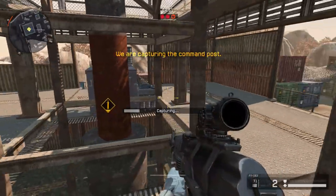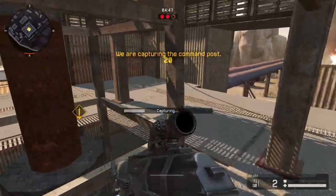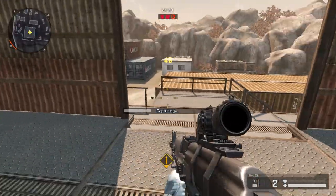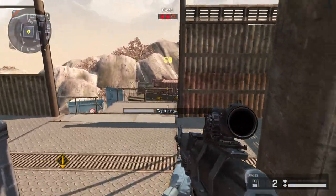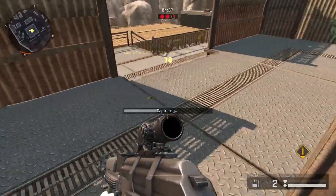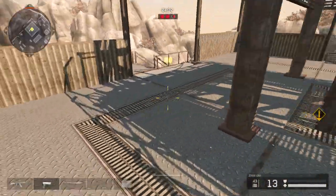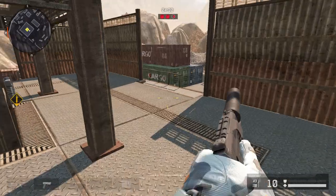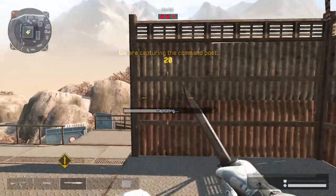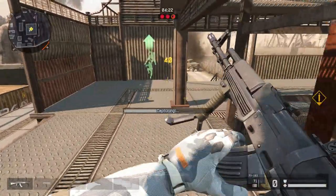When it comes to capturing, you're gonna have to watch out for all the grenades they're gonna throw. The spot I suggest is over here — if people climb up these stairs you can take them out from here. Usually when they throw their grenades it's gonna land somewhere over here or even over there, so if you stay over here there's not really gonna be any grenades that hit you and you can safely capture the command post.